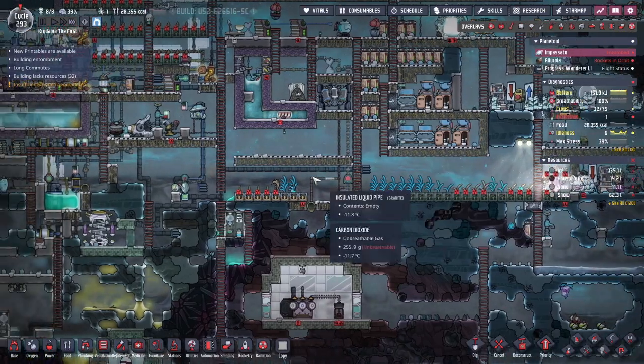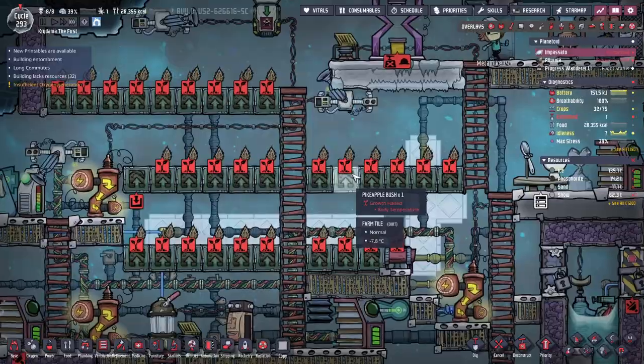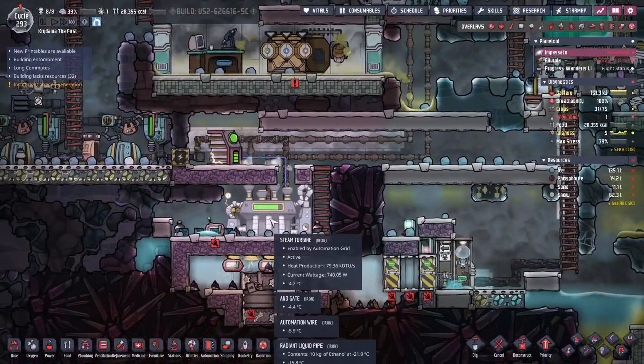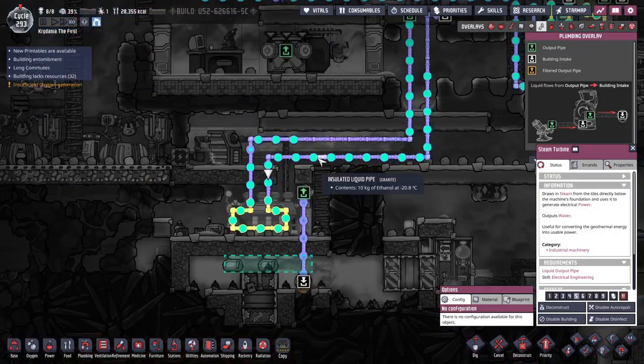Hello everyone, Crydax here, and welcome back to Oxygen Not Included, the frosty planet, where things became a little less frosty for our farm because we used warm ethanol cooling off our steam turbine, but it's cooled off to negative 4 degrees now, so we're pretty much there in terms of cooling.